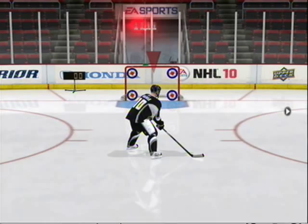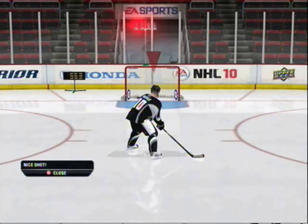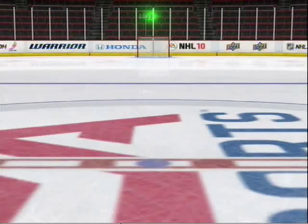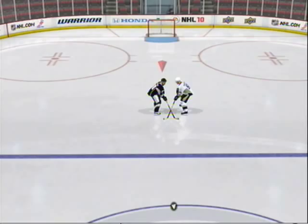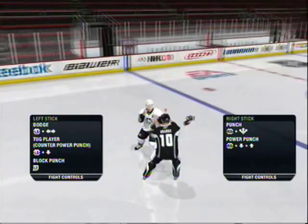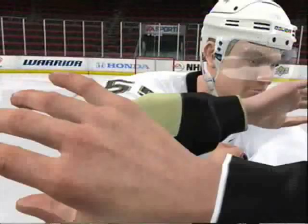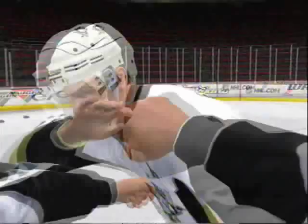New to NHL 10 is first person fighting. To start a fight, tap or press the Y button. Move the left stick right or left to dodge punches. To throw a punch, move the right stick forward in the direction of your opponent's head in relation to the screen. To get more power in your punch, move the right stick back, hold it, then move it forward to punch. Move the left stick down to tug on an opponent's jersey — quickly punching after a tug will attempt an uppercut.